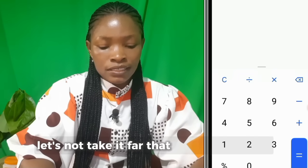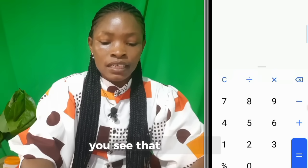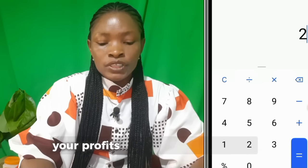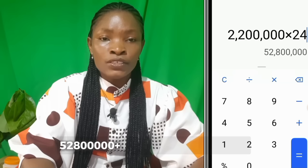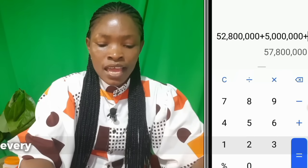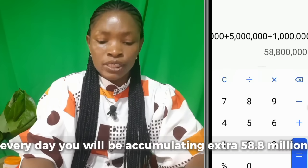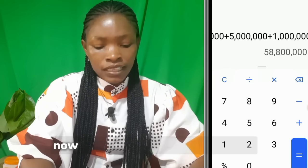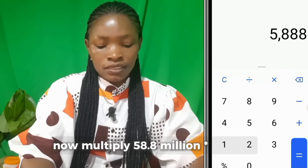That is 2.2 million times 24, which means every day your profit per hour earnings are 52,800,000. Then 52,800,000 plus 5 million daily combo plus 1 million daily cipher — every day you will be accumulating an extra 58,800,000.